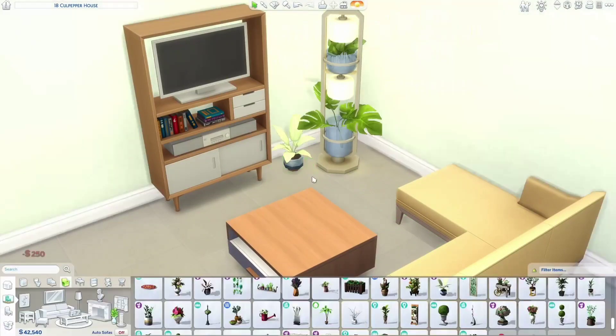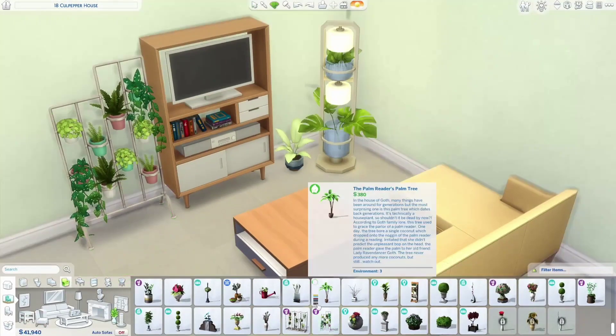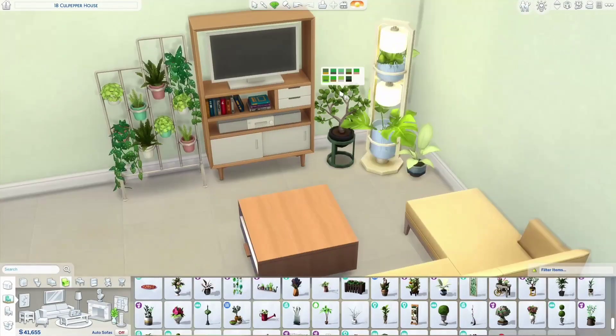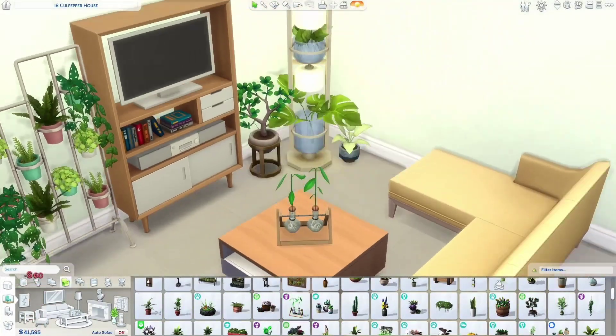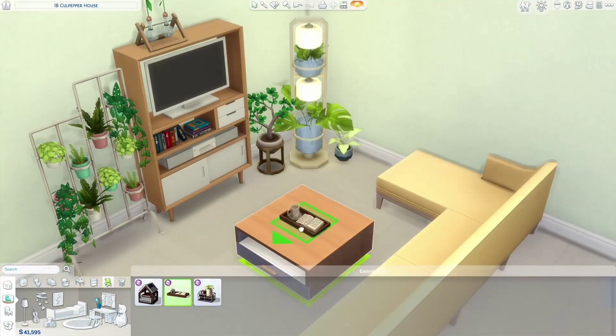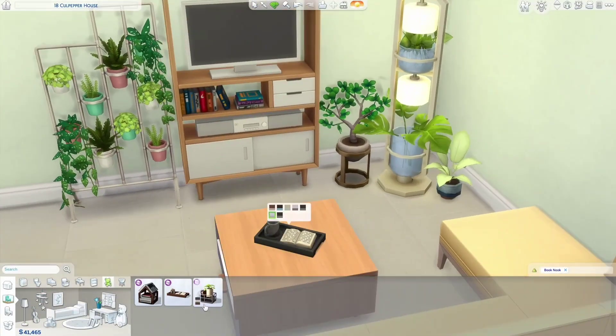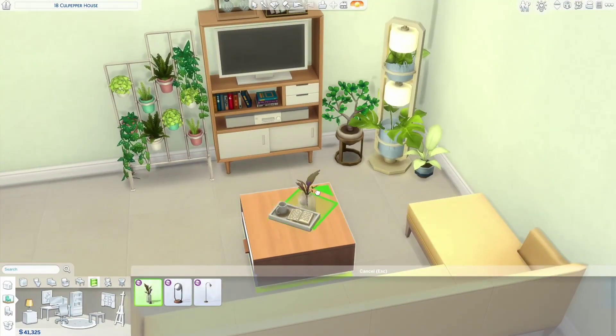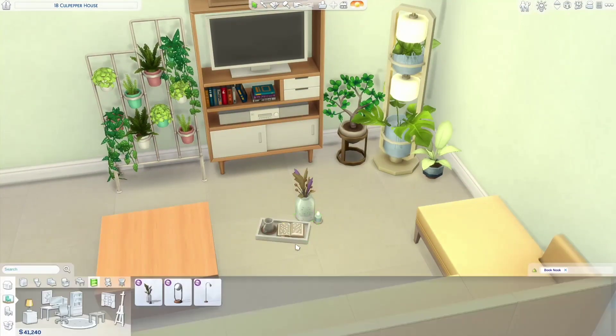This is the living room — it has this yellow sectional couch and lots of plants in the corner. I really like how bright this area came out. I also added the little tray with the book and the teacup from the Book Nook kit, it just makes it look so much cozier. I also added the chair from that kit but I decided not to keep it.